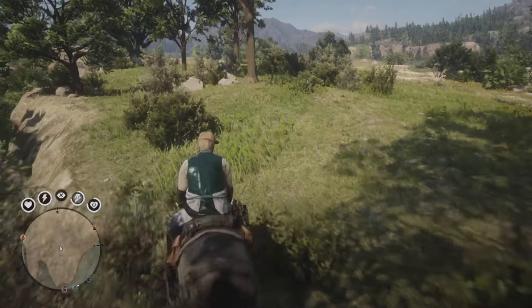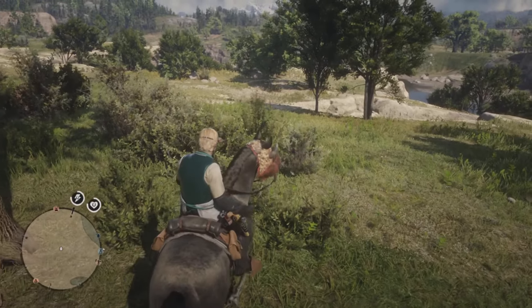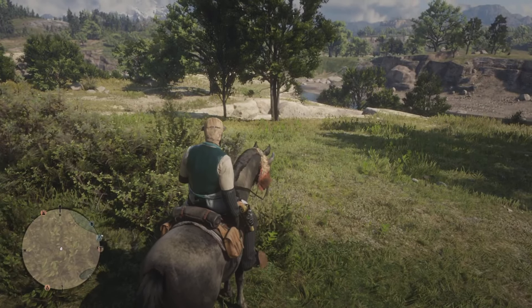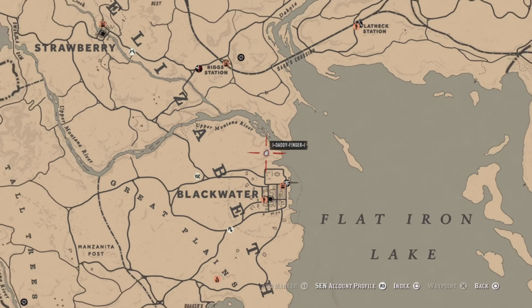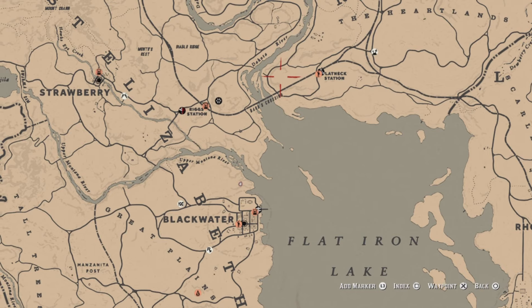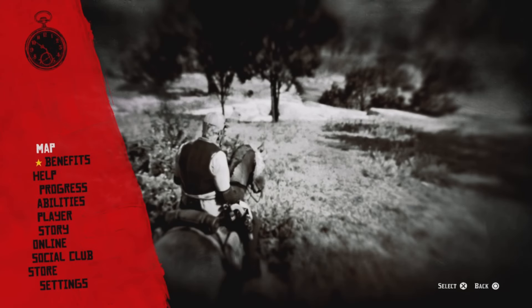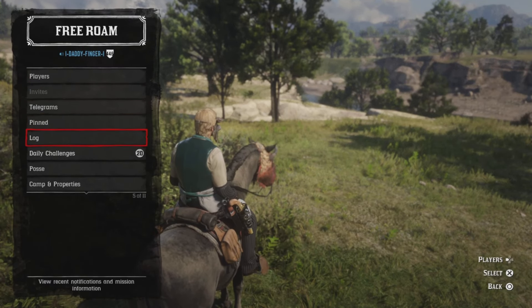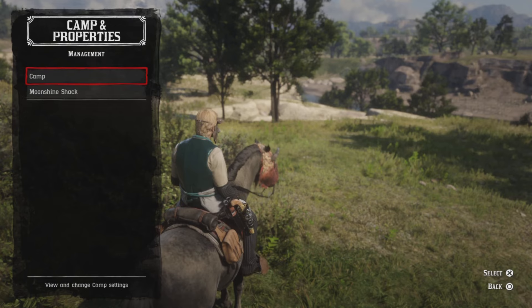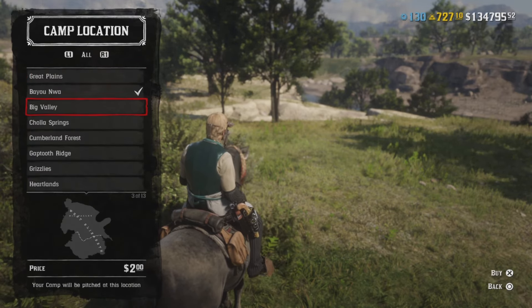I come up here and stand basically by this tree right here. Any low level can do this — when you first come into the game this is so simple to do. We're gonna go to the map, go up here, and you want your camp to spawn right here in the Heartlands. I'm gonna go to camp properties and put the camp in the Heartlands.